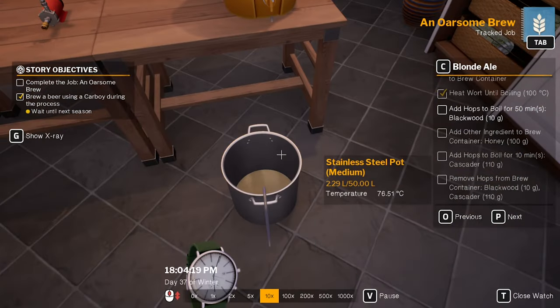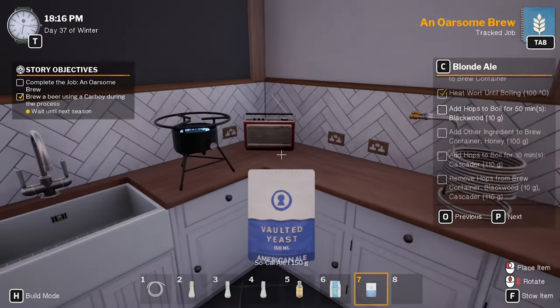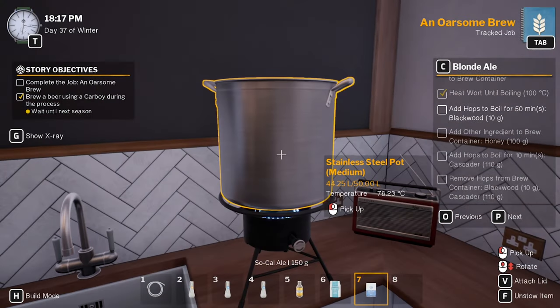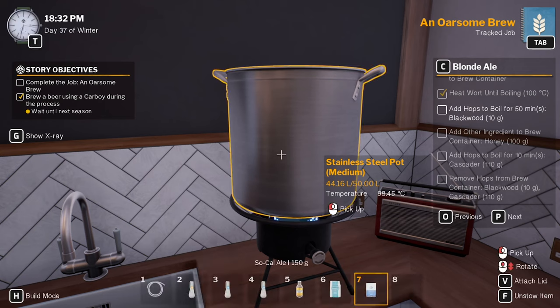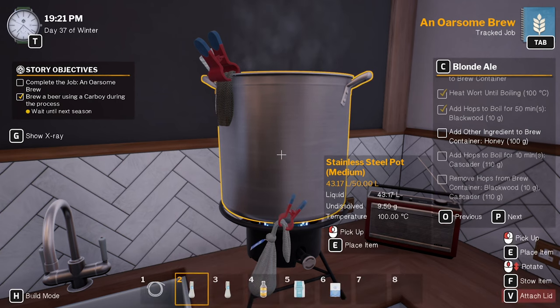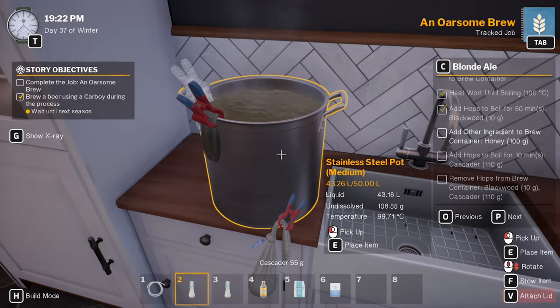Let's get all that transferred over. All right, boil to 100 degrees, throw in our Blackwood for 50 minutes. Now we need to move that down to add the 100 grams of honey. I need to add two Cascaders for 10 minutes.